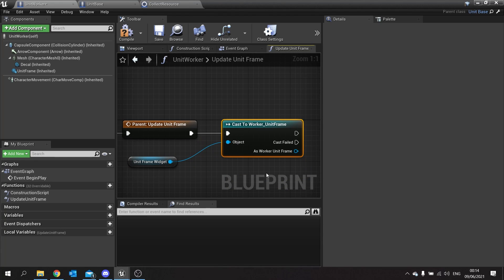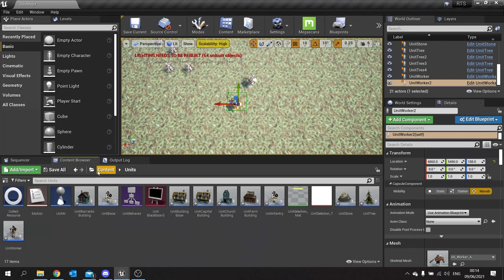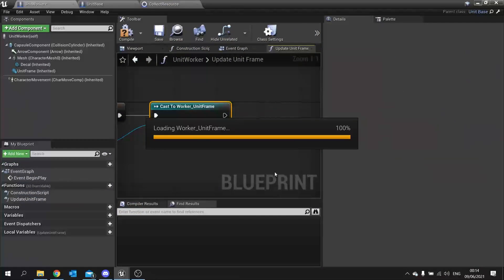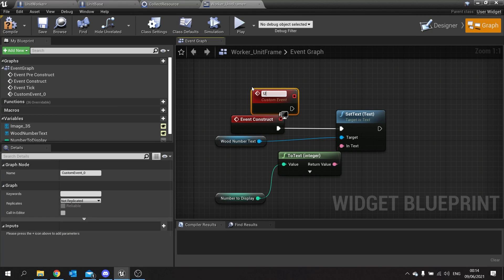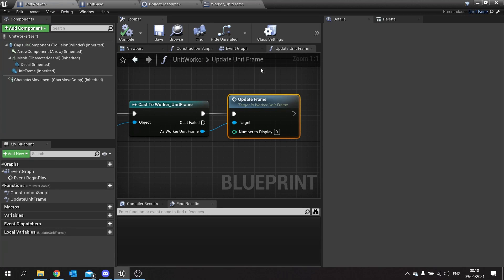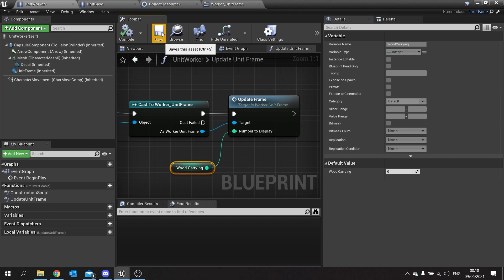In the override we get the 'Unit Frame Widget' reference, cast it to 'My Worker Unit Frame', and call a custom event on the widget called 'Update Frame'. On the widget graph, we add a custom event 'Update Frame' that drives 'Set Text' just like in the construct. Back in Unit Worker's 'Update Unit Frame' function, we get 'Wood Carrying' and plug it into the 'Update Frame' event. Compile and save.